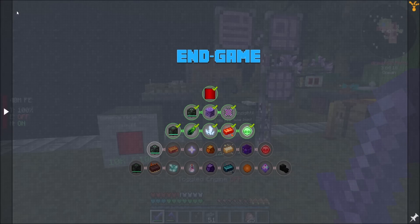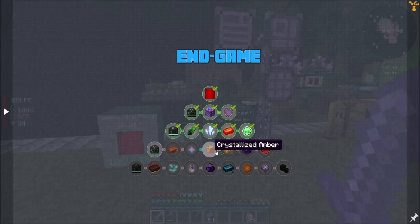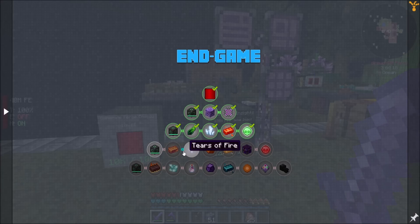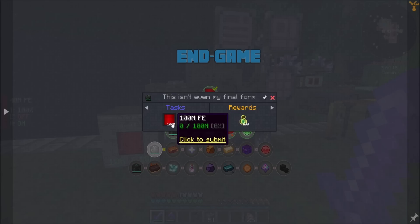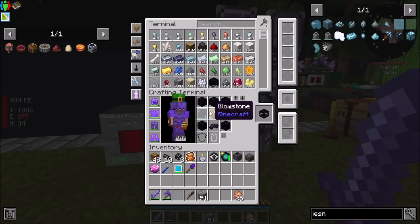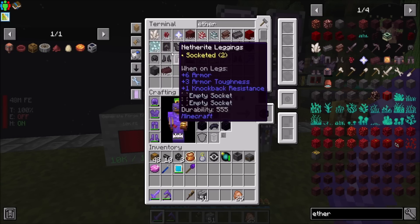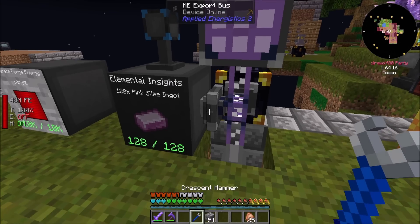So, today's episode - what I want to do is start working on the fourth quest line in the endgame chapter, and it's possible I'll have to jump into some other things. The next major thing we need is 100 million RF and 100 buckets of Ether Gas. I think I've got Ether Gas - yep, a bit. Not a ton, but enough to start collecting.